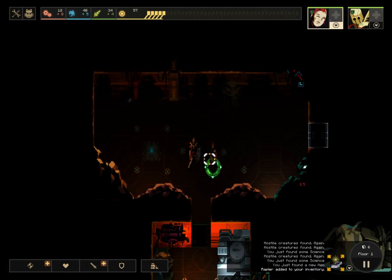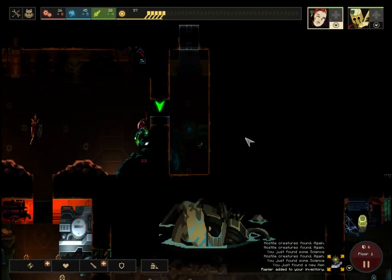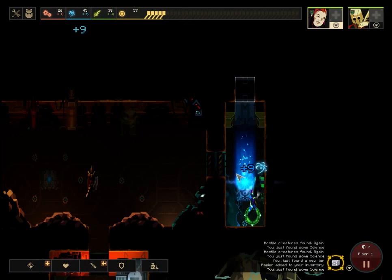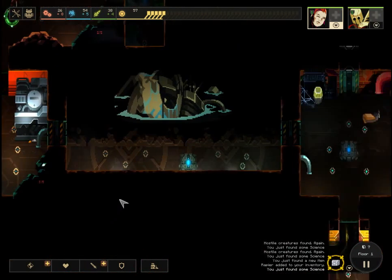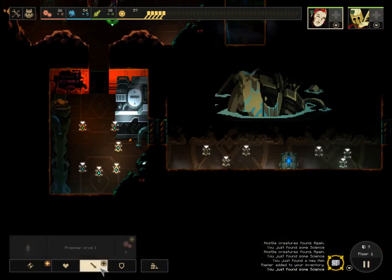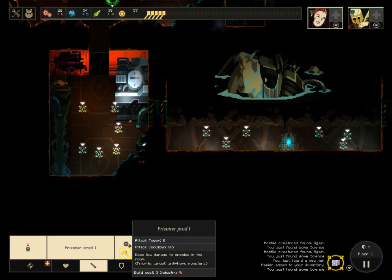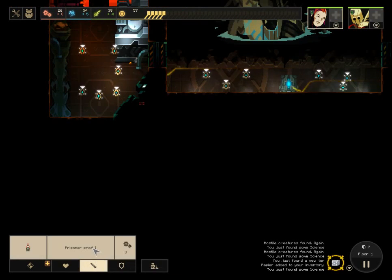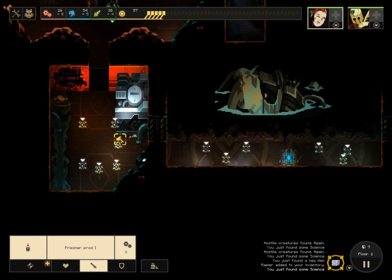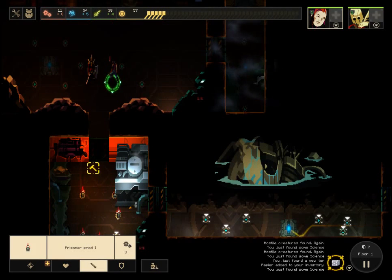I'm going to leave one of my guys in the room so it won't spawn. I'm going to open up the store. At this point I don't have enough heroes to properly defend this area, so I'm going to have to put down some weapons. These items cost industry, which limits how much I can have. You can see their damage and cooldown rate. I only have this one to start with but can unlock more using science.